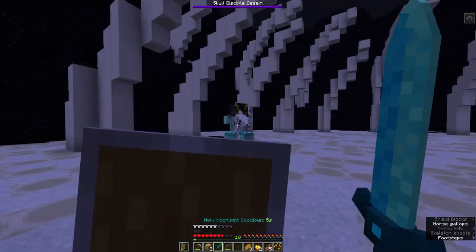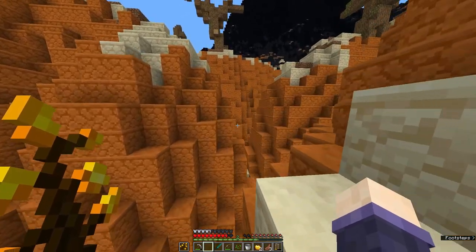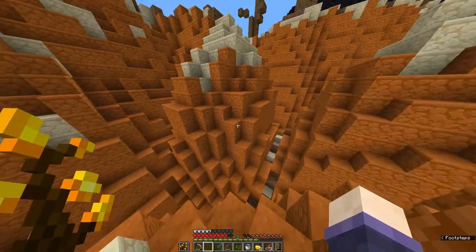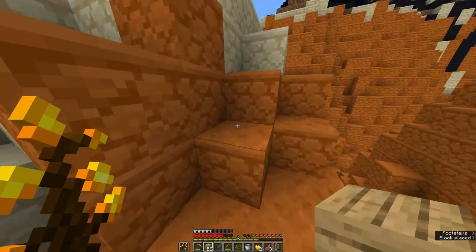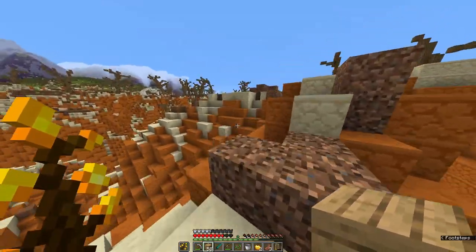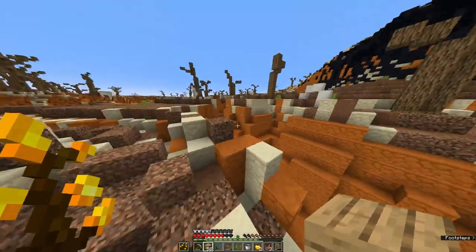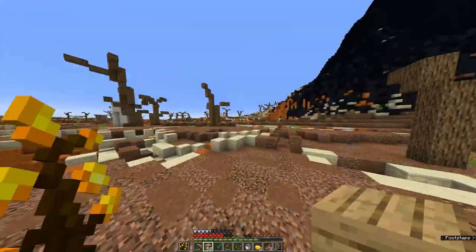Here's the clip of me fighting him and realizing that he is way too strong for how I am right now. It seems like Assign did get quite a few buffs and some new abilities in this version of the map, so I am definitely not ready to fight him. I think what I am going to do is go on a quick training arc, an upgrade arc.